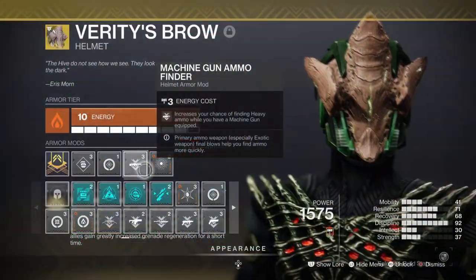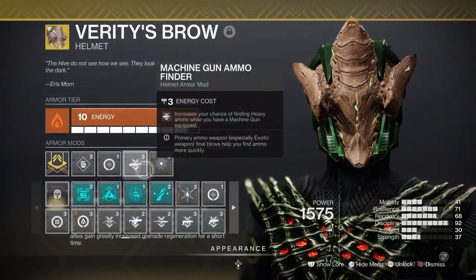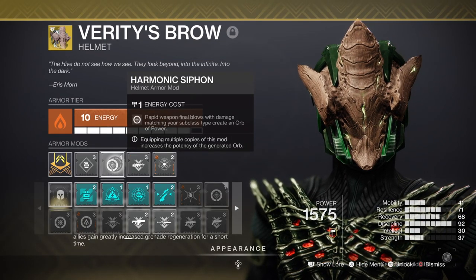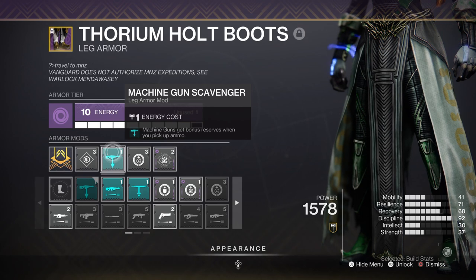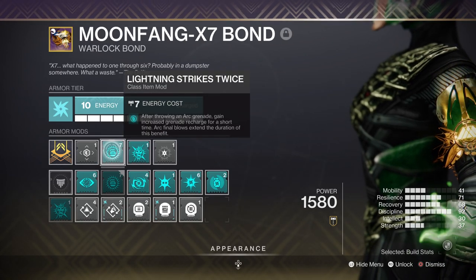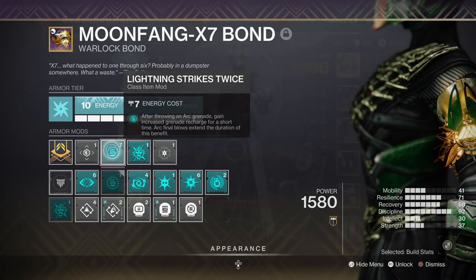Leftover mods we have: Machine Gun Ammo Finder for more ways to find ammo, Harmonic Cypher mod for creating Arc power via matching Arc elements, Machine Gun Scavenger mod for bonus ammo reserves, Bountiful Ammunition where damaging a champion with Arc abilities causes them to be jolted, and Lightning Strikes Twice where upon using an Arc grenade it regenerates faster.